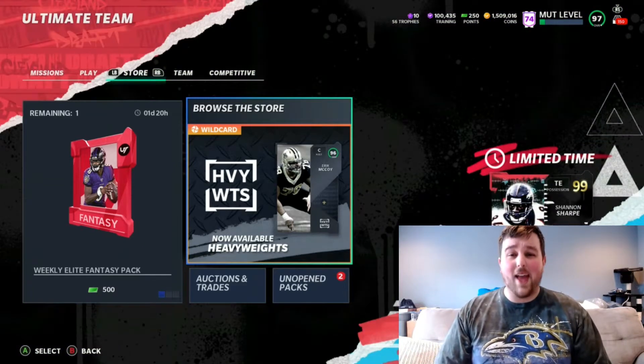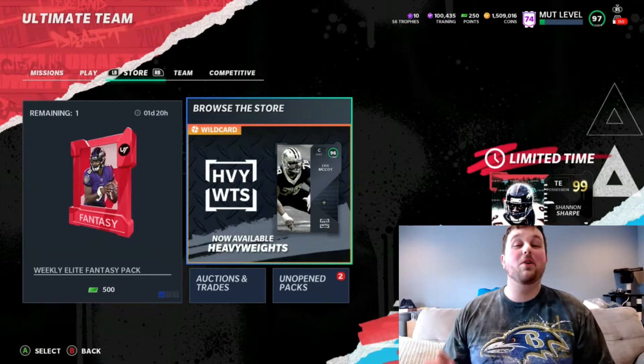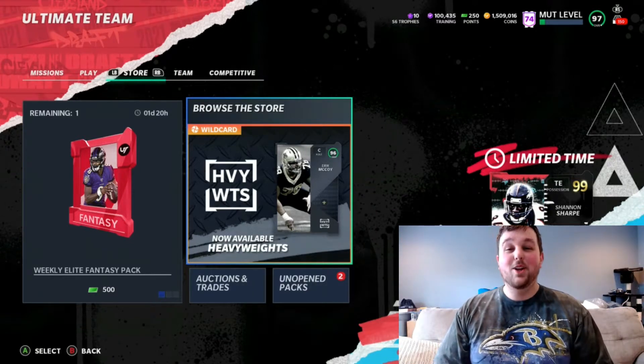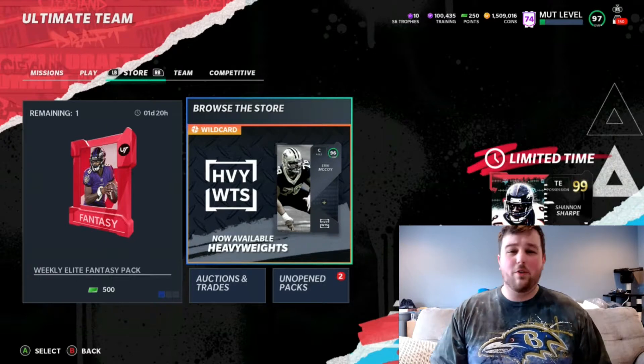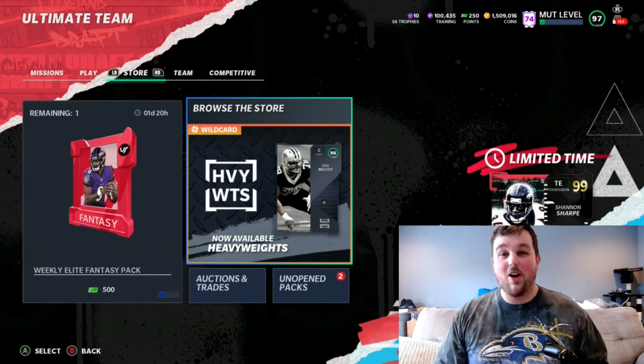Hey YouTube, what's going on? This is Hooker back at you with another Madden 21 Ultimate Team video. Today we're going to be doing a 500,000 coin Pro Fantasy Pack opening. We're going to be opening up about 33 or 34 packs to see if we can get some orange reduxes, maybe some nice Ultimate Legends, or even a coveted 99 overall card. That'd be awesome.